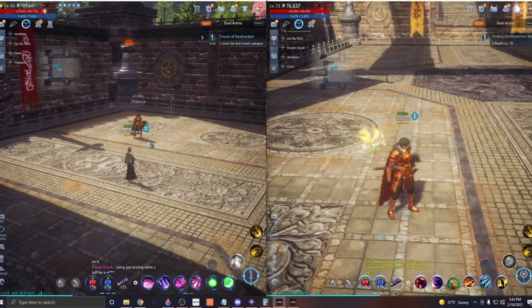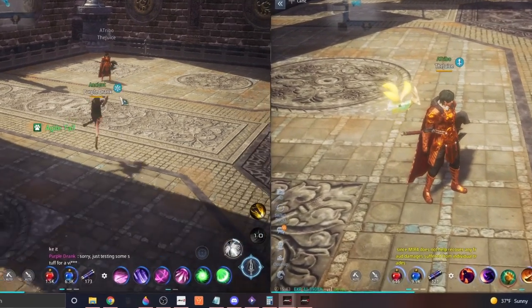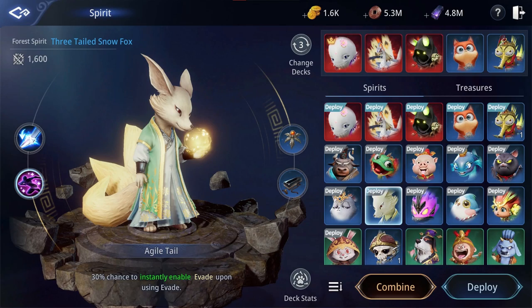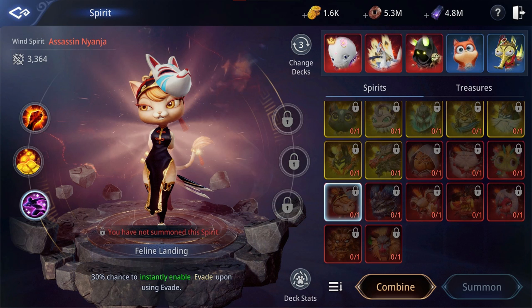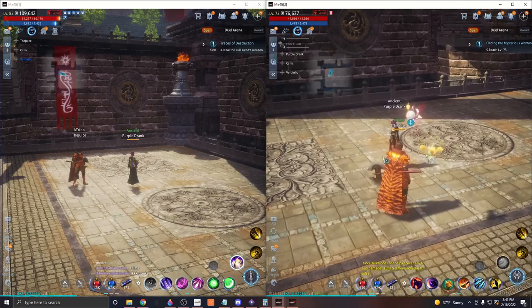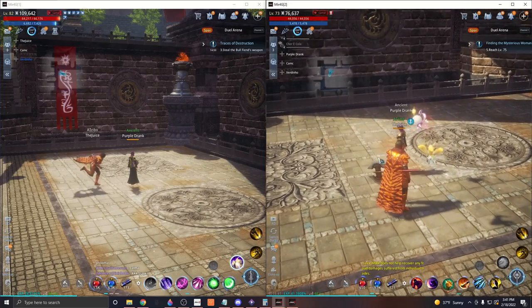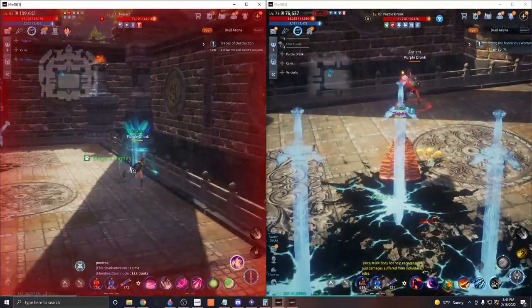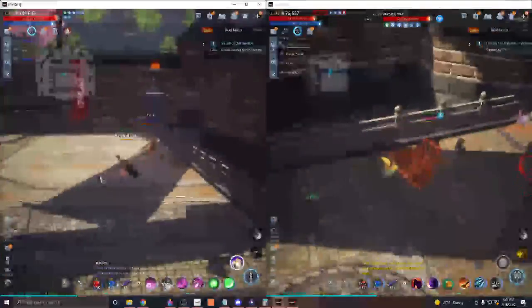There are two spirit pets that each have a 30% chance to instantly refresh your dodge ability as soon as you use it, giving you access to a second dodge. These are the rare three-tailed snow fox and the epic ninja kitty. I personally do not have both of these, so I cannot test if they stack, but an ally who has both believes that they do. These are some of the best non-legendary pets in the game for PvP and boss fights, due to how resourceful the dodge ability can be.